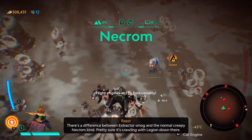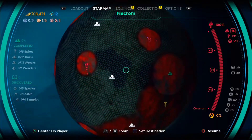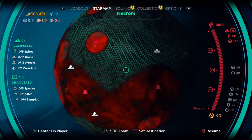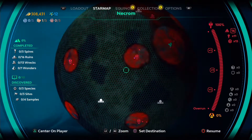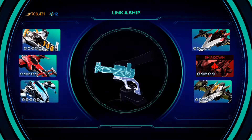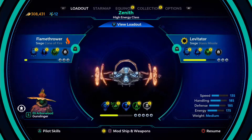Between extractor smog and the normal creepy Necrom kind, pretty sure it's crawling with Legion down there. It's a lot of red over here — overrun, indeed. Gotta go and change that. We need to put at least one building on this planet so we have a place where we can spawn and repair our ships. It's not going to be easy.